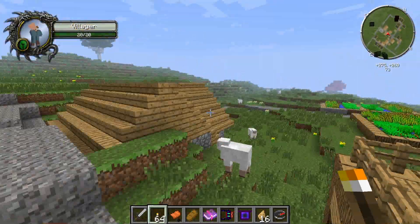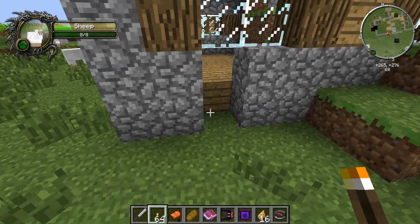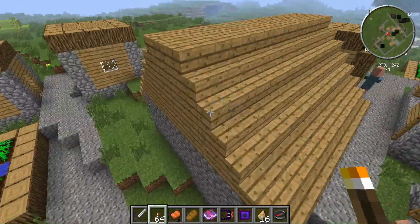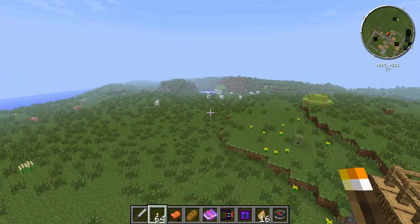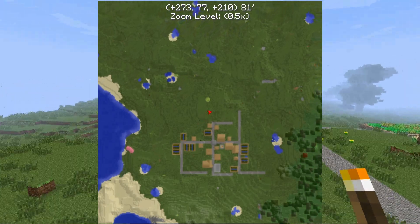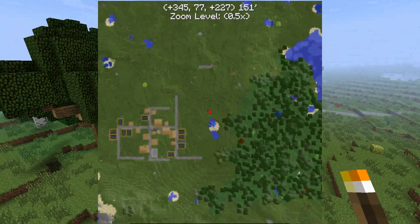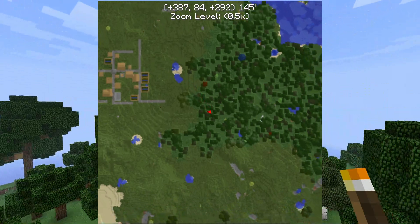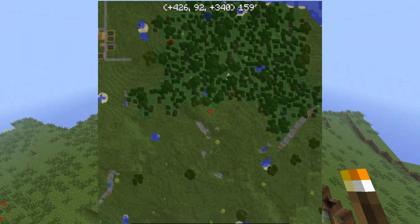I'll use this seed for my let's play so I don't have to go crazy with day-one stuff. I think that covers all the buildings in this first village. Now we're going to move a little bit south-southeast. Looking at my map, we've got a Thaumcraft mini dungeon, and a village with Tinkers' Construct and Mystcraft in it.